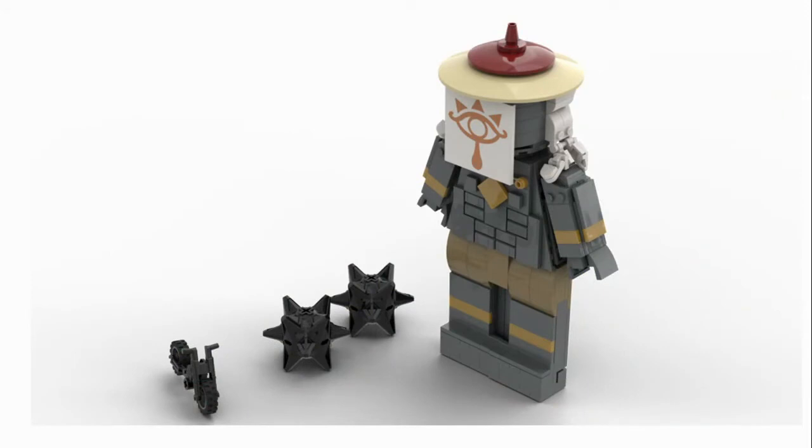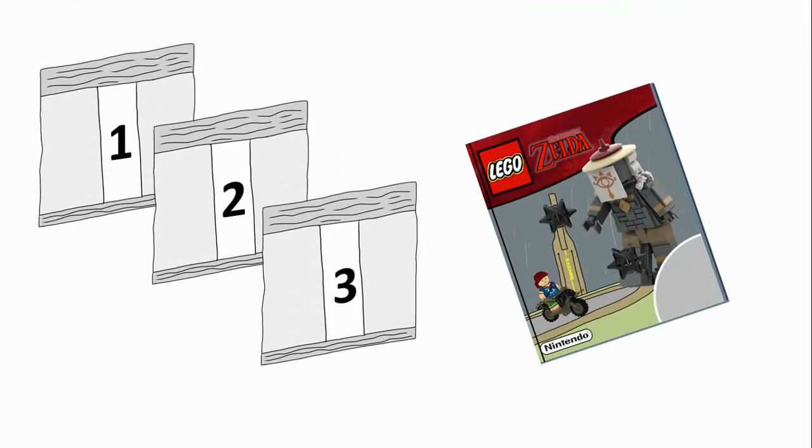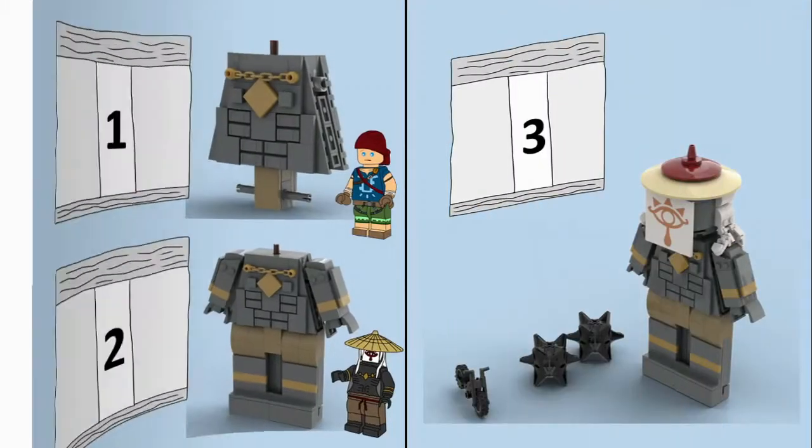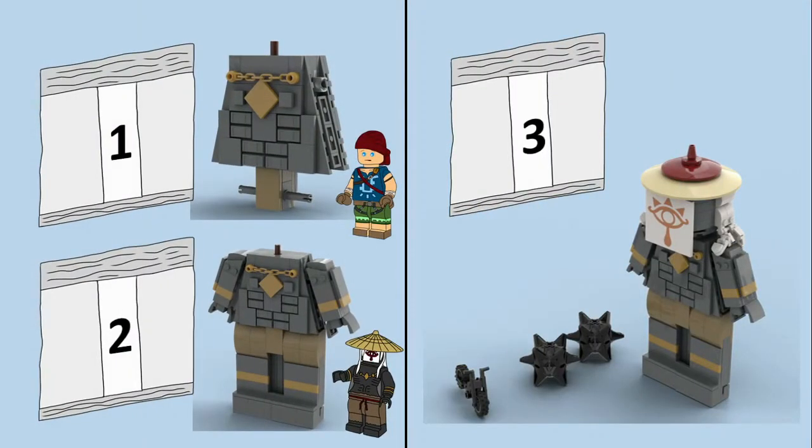Here is the entire contents of the set. When we open the box, we see that there are three numbered bags inside and one instruction manual. Looking inside the instruction manual, which is the more vertical style, we can see that bag one contains the Climber's Armour Link as well as the torso of the Monk. Bag two contains the legs and arms as well as the second minifigure, the normal sized Monk. Bag three finishes off the Monk's head, as well as the Master Cycle Zero and the very simple spike ball builds.